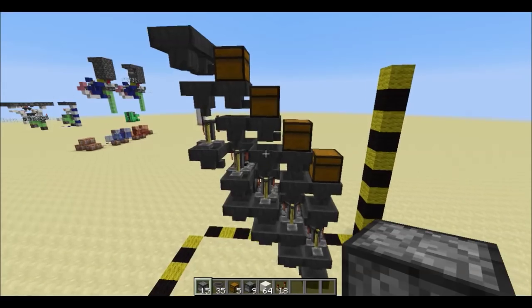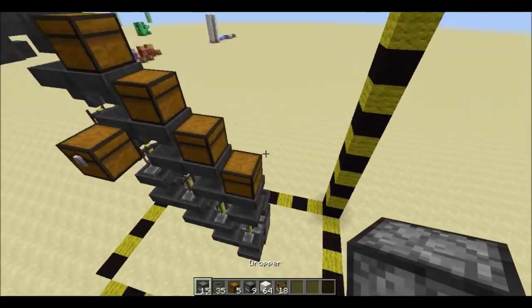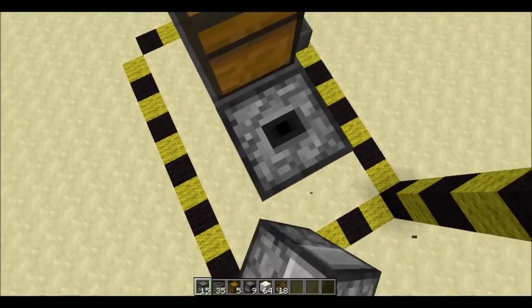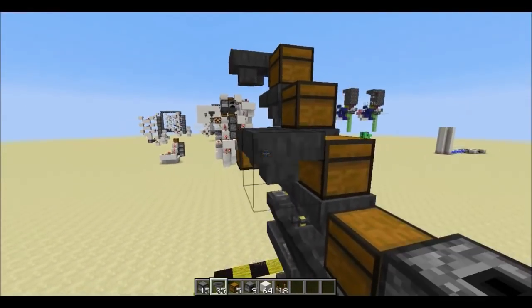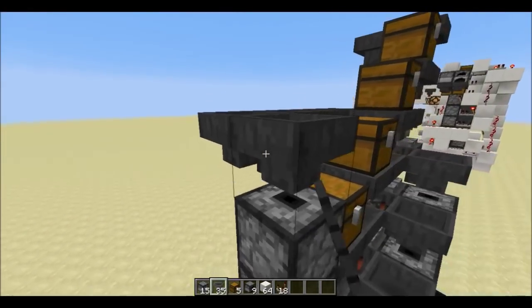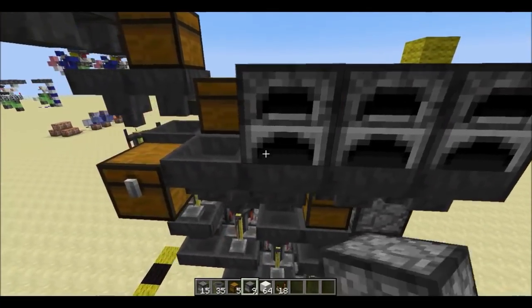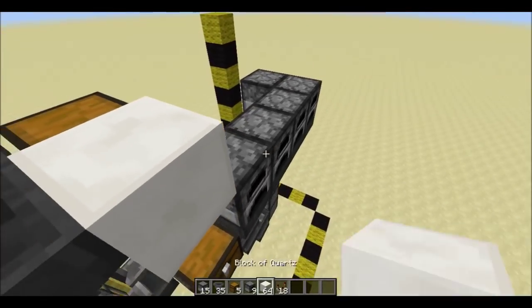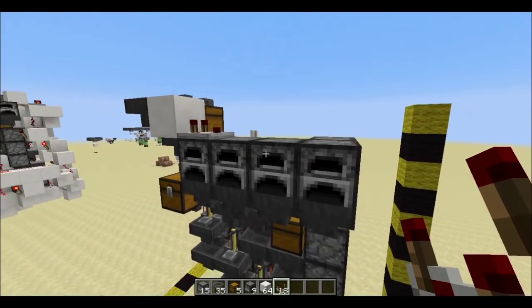Now we'll make the potion return system — we'll bring them all to this chest right here. Go over to this hopper down here and put a dropper facing up, and put 4 more on top of that. Now make a hopper chain leading to this chest from that top dropper, and I'm going to put furnaces on top of them to reduce hopper lag, but this isn't strictly necessary. All you have to do is be able to put a comparator on top of this block. The rest of the blocks can be changed or removed however you like.